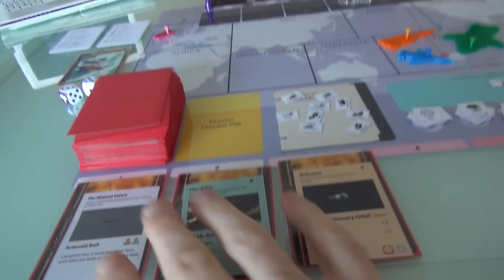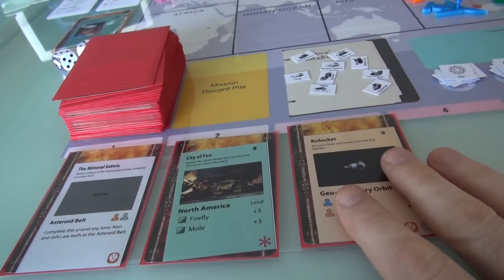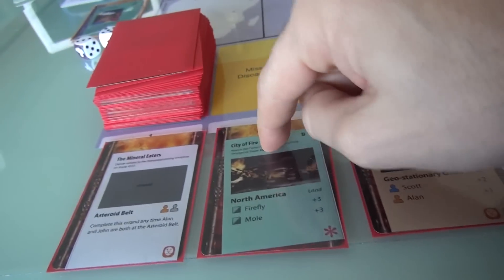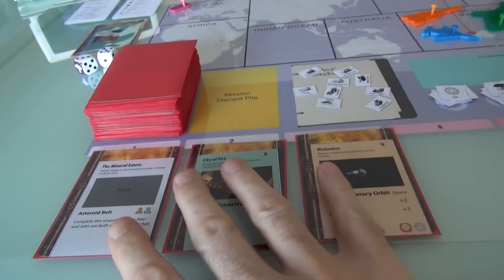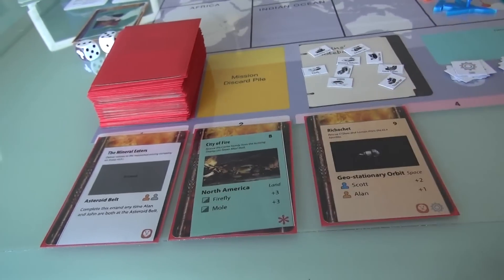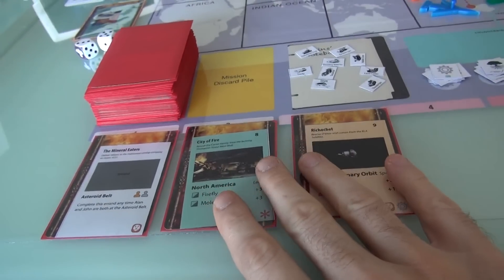Right at the beginning of the game, three missions have been drawn. For fans of the show, my understanding is most of these missions are actually based on episodes from the classic show. Ricochet, City of Fire, and the Mineral Eaters are the three that came out randomly. There's a whole deck still coming — basically a bunch of emergencies and disasters that we have to jet all over the world and outer space to try to save people from.